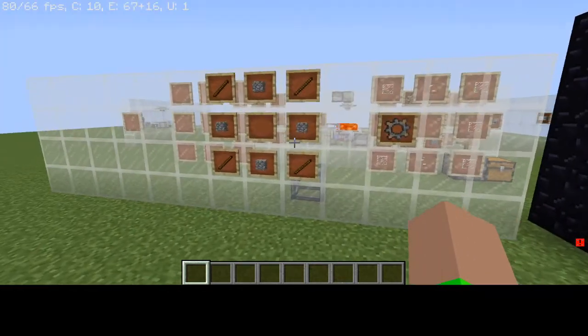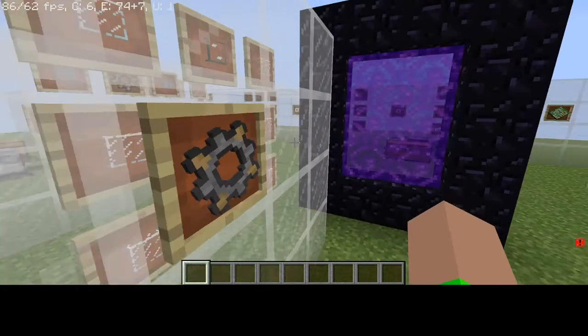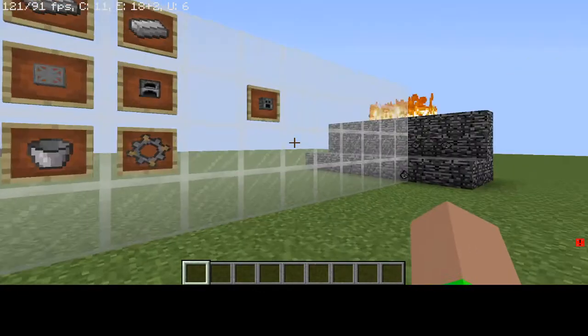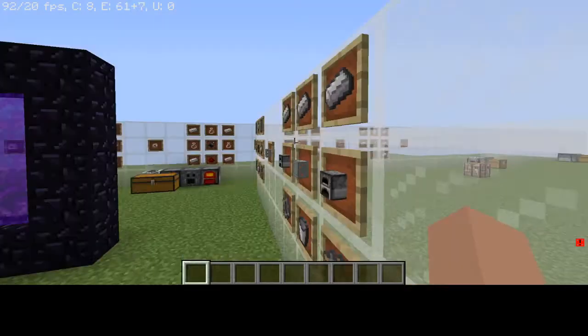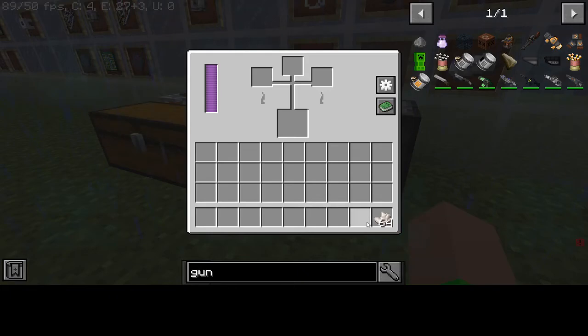Now to get the stone gears, you just need four sticks and four cobblestone, and that gets you a stone gear. Of course, you can craft it with just four cobblestone, but that's what you can do to make it easier or to craft it all at once. Now you've got the simple alloy smelter, which you can use to make your fused quartz.